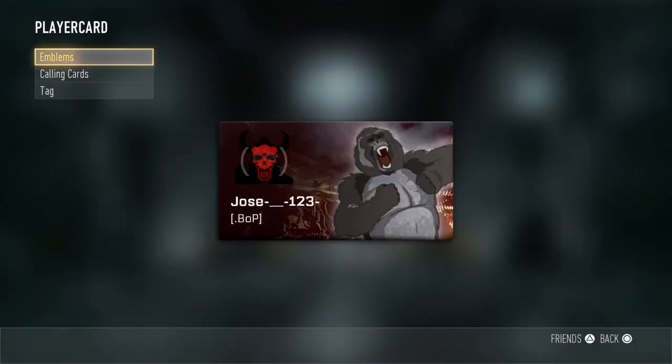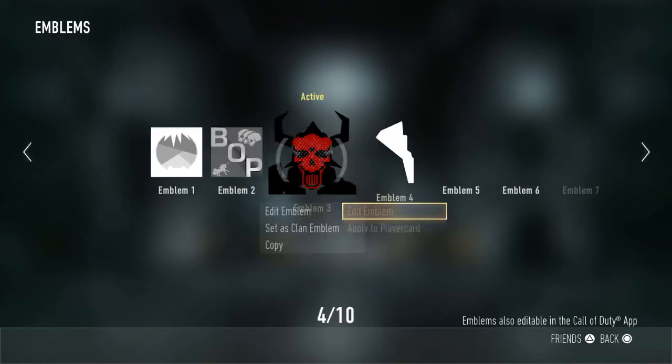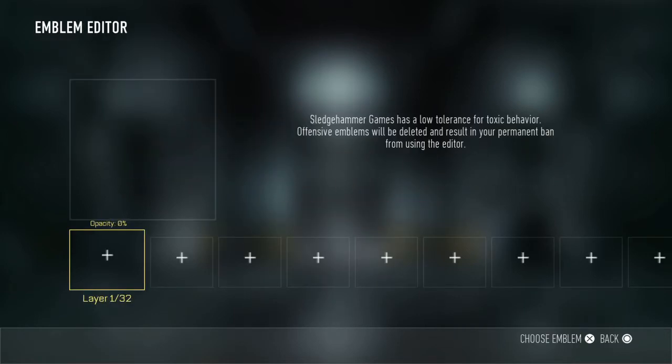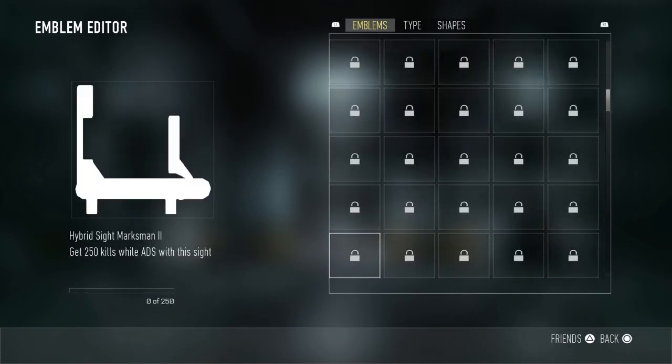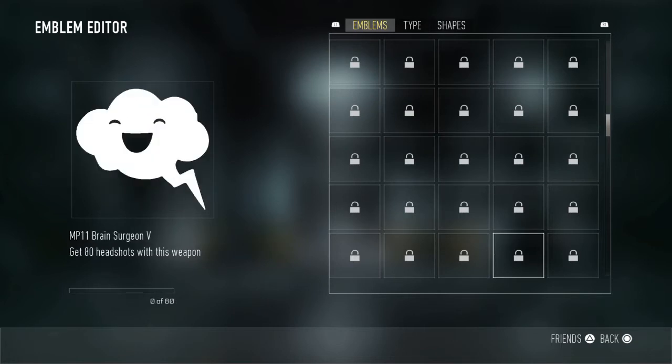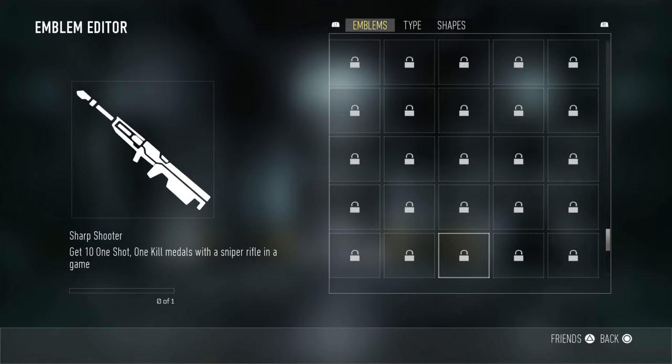To start this glitch, go to player card and go to emblems like I am doing. Go ahead and make a new emblem just so you know it works. Then choose new layer and after that choose an emblem that is locked that you don't have unlocked.